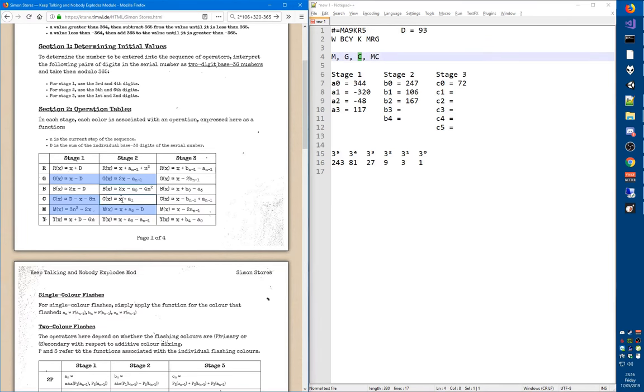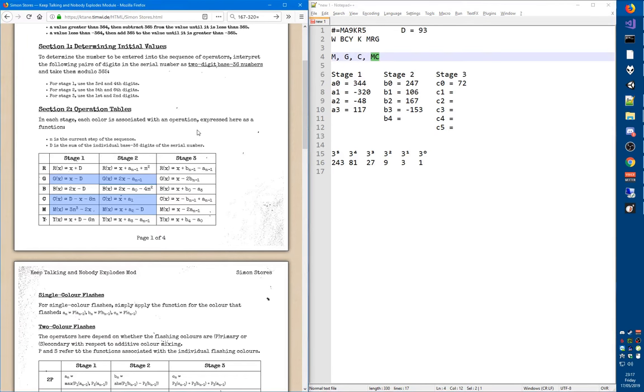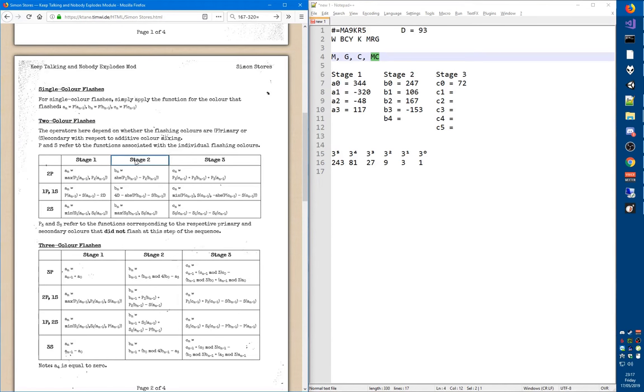The next flash is cyan: 167 plus alpha 1, which is negative 320, leaves us with negative 153. Now for the fourth flash, two colors flash — magenta and cyan. We check the two-color flash table for stage 2. Magenta and cyan are both secondary colors, so we're in the 'two secondary colors' case. The primary colors in this module (additive color mixing, as in Simon Sends) are red, green, and blue. So the third secondary color that didn't flash is yellow.